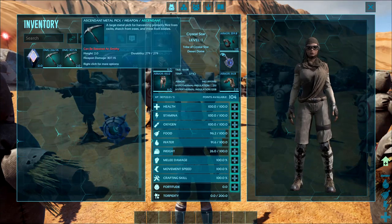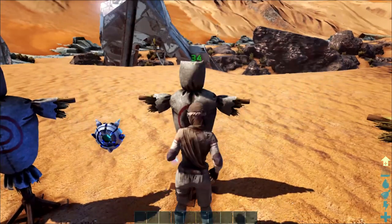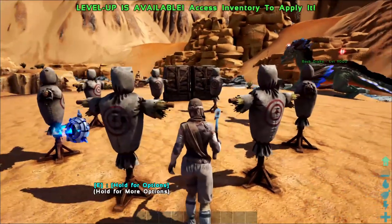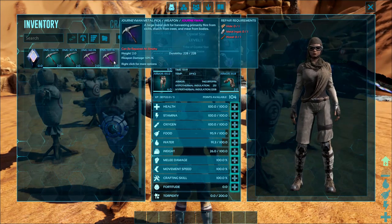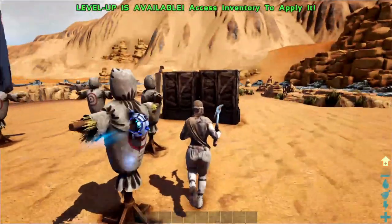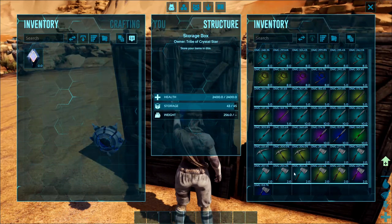Let me show you the difference between a 307% pick versus a 109%. I've got the 307 out right now with no melee boosts at all — 34 damage per hit. If I take the lower one, that's 7 DPS total, 11 per hit. So the big difference is this literally has triple the damage. It's always worth it to have higher damage if you can, because you'll harvest more and do more damage in combat.